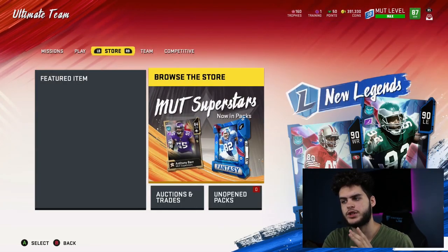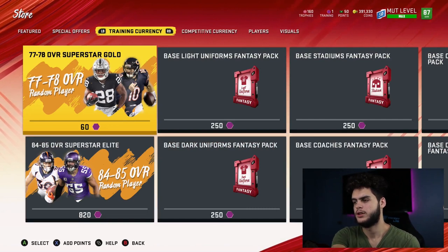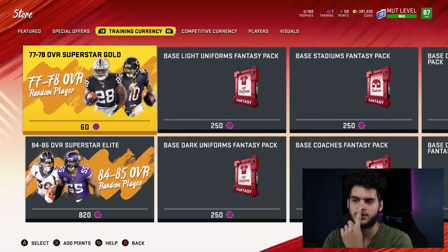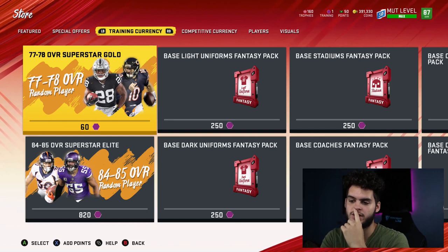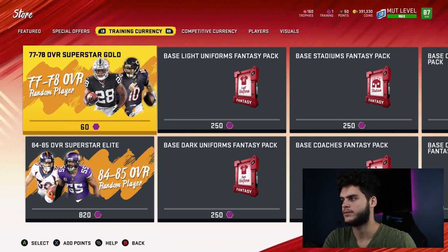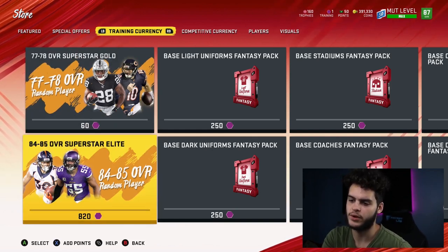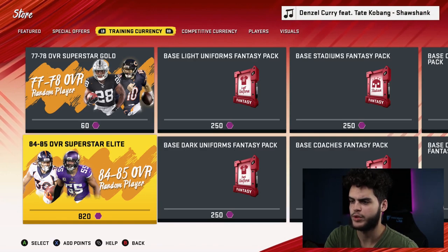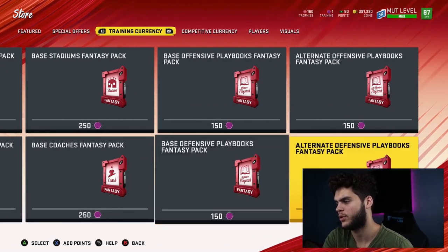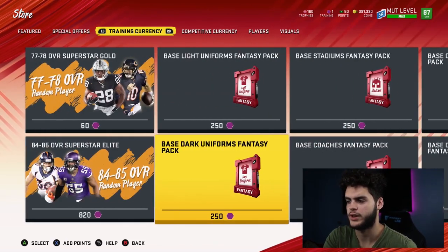Let me go over to the store and show you some training options there. There are trophy options too if you need to use that trading currency - I made a video on that. You can also use training to buy certain types of packs, which some people call re-roll packs. For example, you could buy packs for around 2,460 training and then sell the cards on the auction block - that's how you convert training into coins, though the value may not always be great. You can also use training here to buy uniforms, offensive playbooks, or alternate offensive and defensive playbooks, although they are also sold on the auction block.